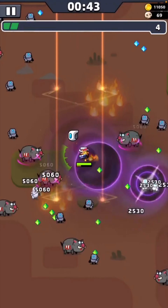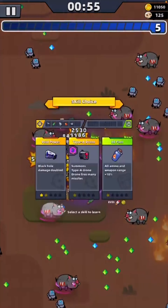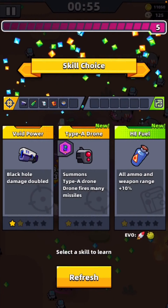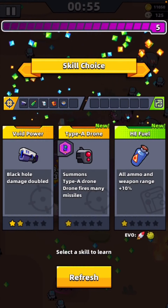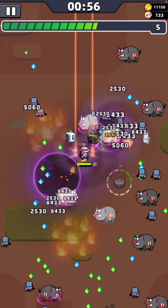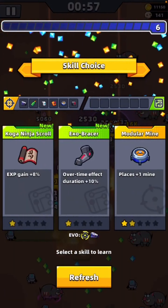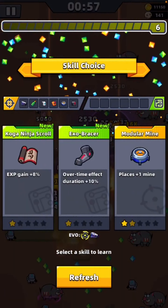Let's get the modular mine here. I'll see if I can get one of the upgrades from that. I just tend to struggle with the Laser Launcher, but this video I'm going to do everything I can to actually try and get the most damage from it. I'm going to get the Type A drone here just so I can get the Destroyer. I might actually get the Exo Bracer here just so I can get the Void Power Evo upgrade as soon as we get there, as that also helps out the Void Power and a few of the other weapons I've already got.